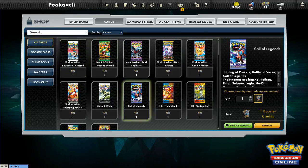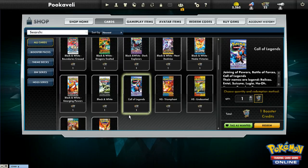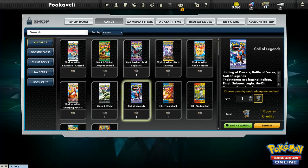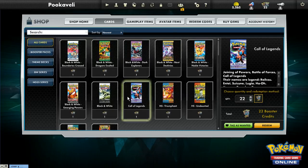I have 22 booster credits that I'm probably never going to use — I pretty much have everything on Pokemon TCG Online. The one thing I don't have is the Call of Legends foil energy, so I'm going to buy 22 packs worth of Call of Legends in honor of the booster credits phasing out. Call of Legends is one of the worst sets ever.